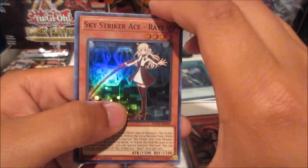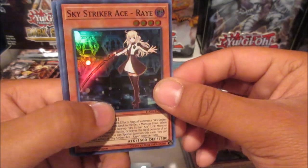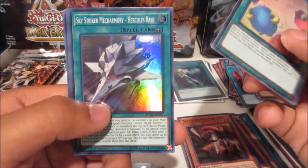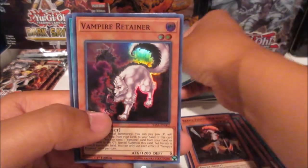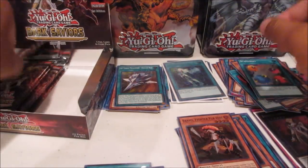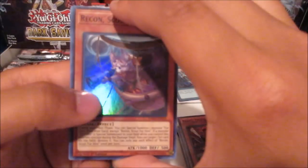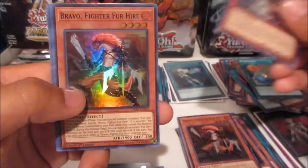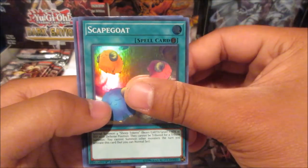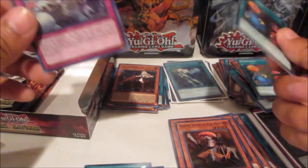Sky Striker Ace Raye — we need that Scapegoat, I think that's our first one. Herculeus Base, Vampire Retainer, Vampire's Desire. Next pack: Recon Scout, Bravo, another Raye, Scapegoat again, and a trap card.